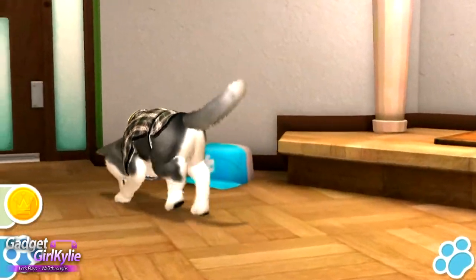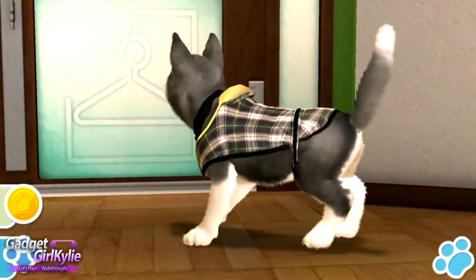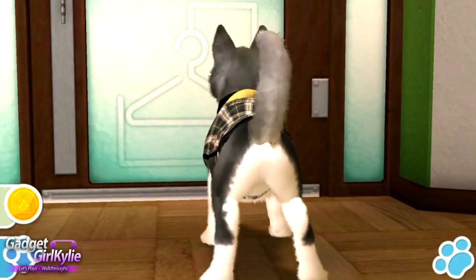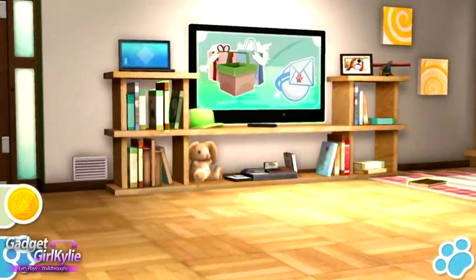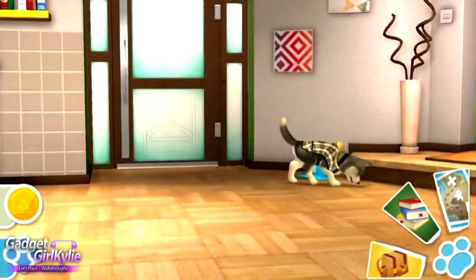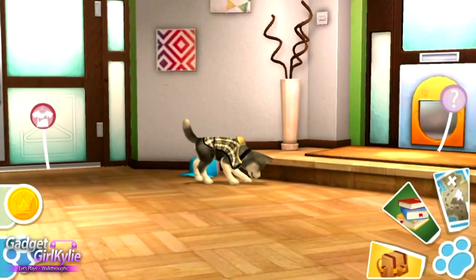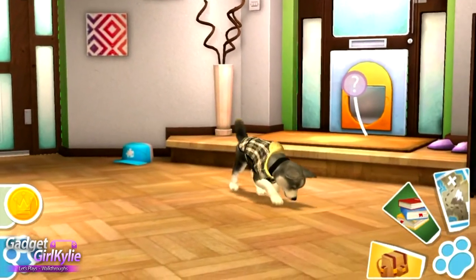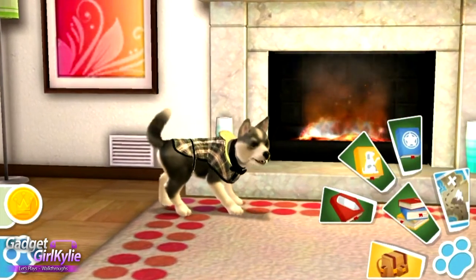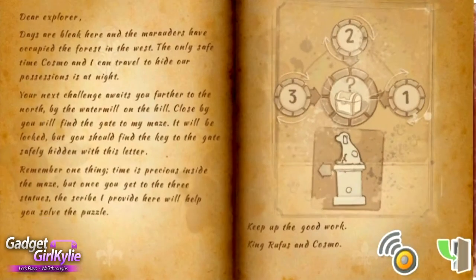Hey guys, GadgetGirl Kylie here, and welcome back to my let's play walkthrough of PlayStation Vita Pets. Before we crack on, I wanted to show you this paw menu in the bottom right corner. You've got the map and your bag which has all your items in, and then the center option with more options: the red book, which is the king's book, and this helps you jog your memory on where you're up to with the puzzles.